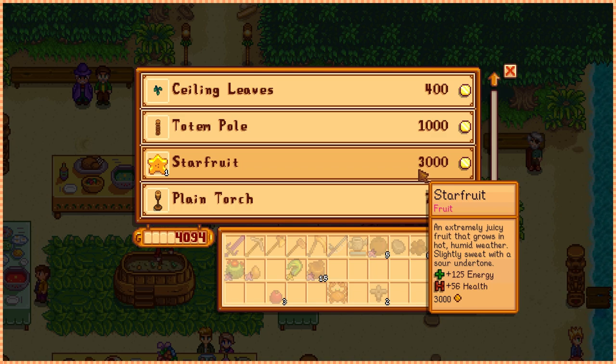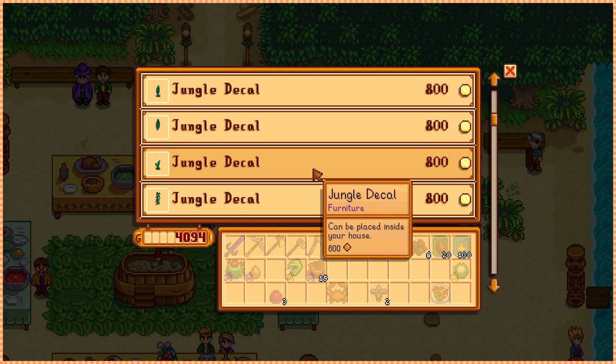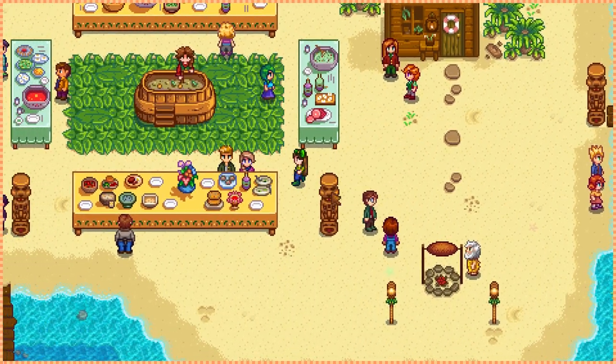A new thing that came with the 1.5 update is that Pierre now sells something at every festival. In this festival, he has a single star fruit for three thousand gold — that seems worth it. Yeah, no, don't want anything, I'm good. Where is Alex?